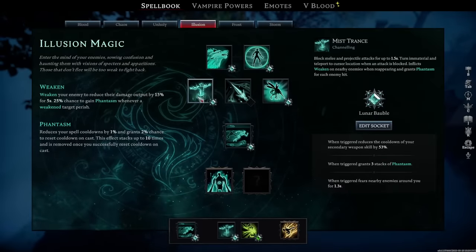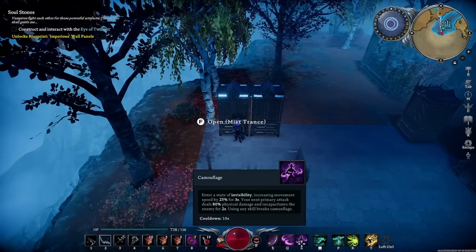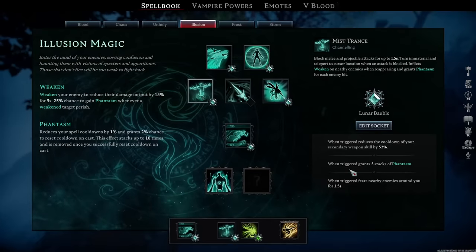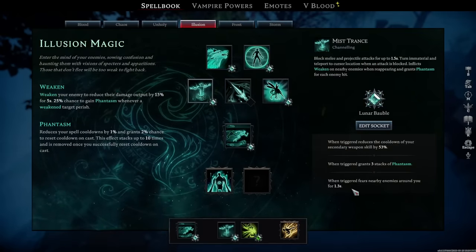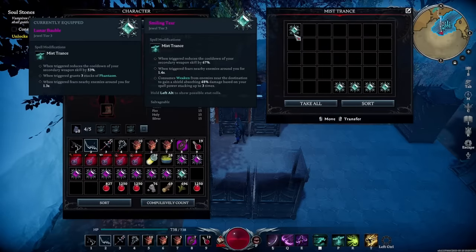Mistrance doesn't have a ton of really insane abilities, but some to go after: when triggered, reduces the cooldown of your secondary weapon skill by 53%, which lets you spam your secondary weapon skill more — if you're using slashers that's the camouflage ability. When triggered, grants three stacks of Phantasm — absolutely insane, one you should totally strive for, as it further reduces Soulburn cooldowns. Triggering it can also fear enemies around you, handy for disrupting battle. Another really good one: consumes the weaken from enemies near the destination to gain a shield absorbing 48% damage based on your spell power, stackable up to three times.